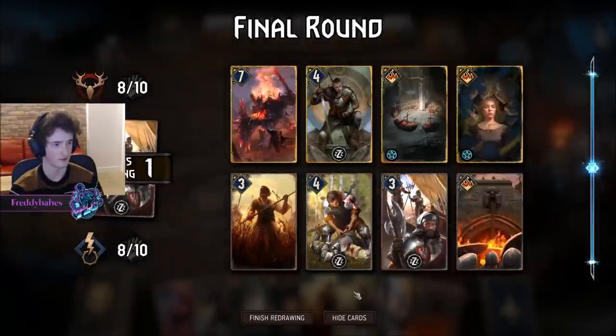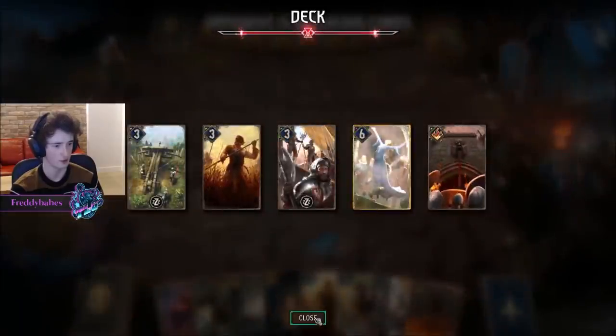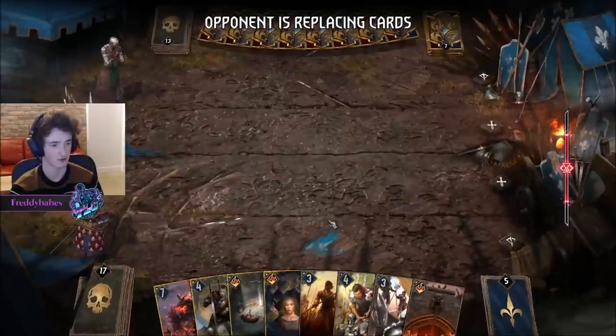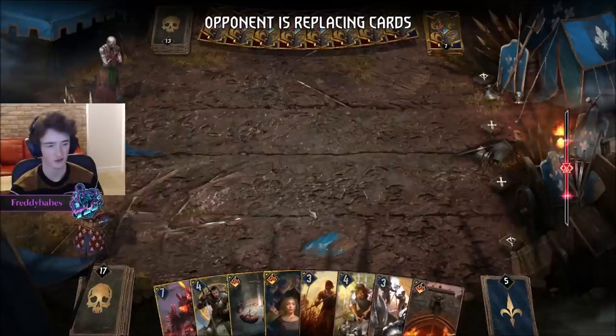We can keep, I suppose — it's probably fine. Oil is a bit questionable. Probably prefer to have damage to set up Revenants. Erland for carryover is bad — I prefer to use it after I've played Pavetta, because then I get it on all the Commandos.